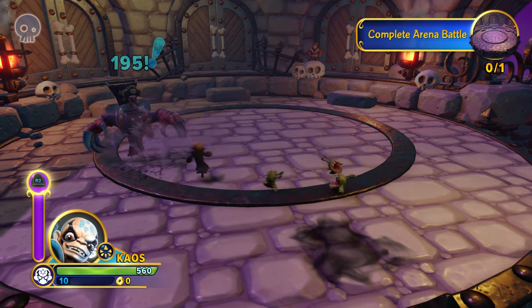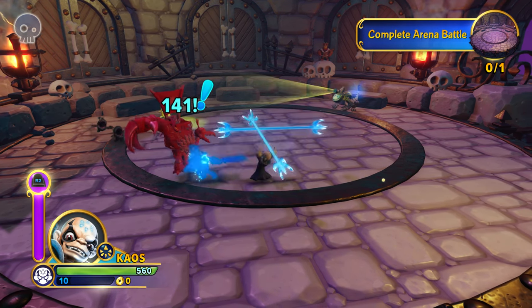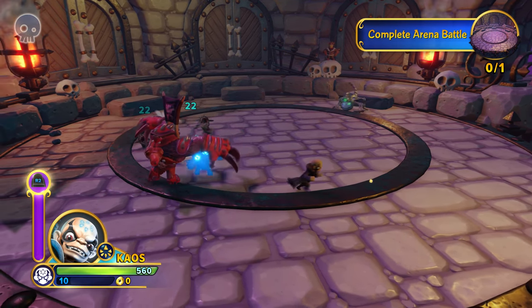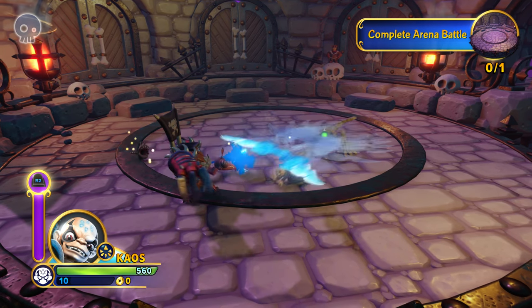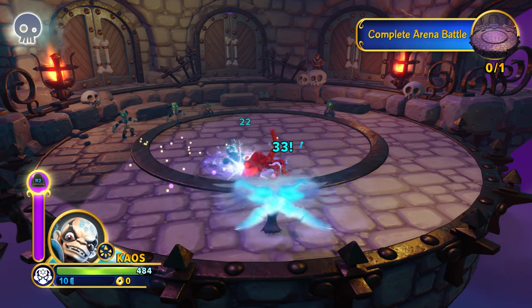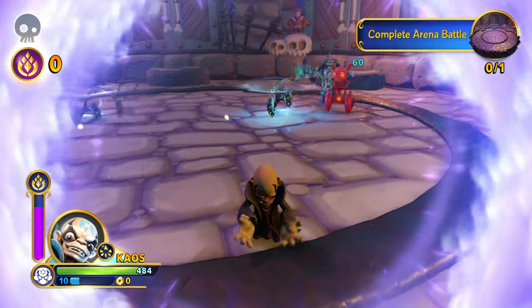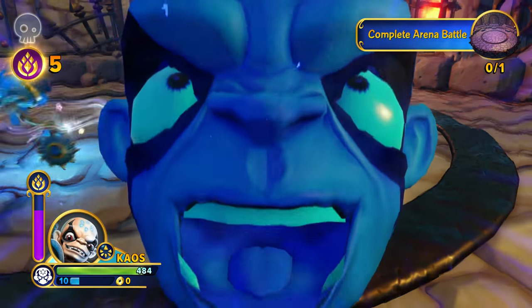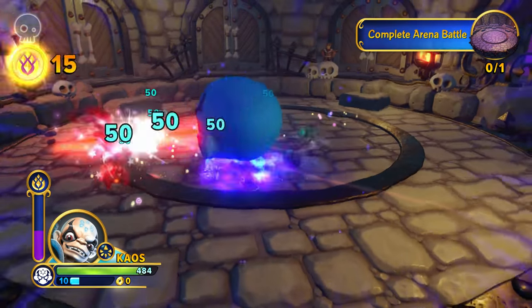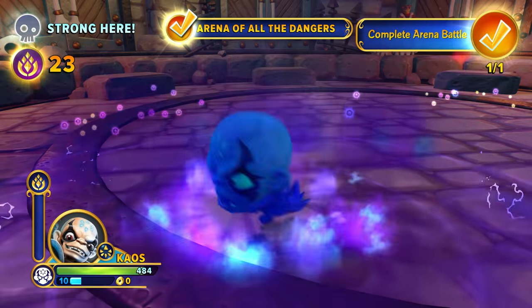Chaos is easily one of my favorite Senseis to play as in Skylanders Imaginators. While all of the other Senseis have one of our different battle classes, Chaos actually has access to all of them. As I'm pressing my main attack, it's focused on the different melee battle classes — you'll see Brawler, Sentinel, all of those. And now I'm also unleashing his Sky Chi.